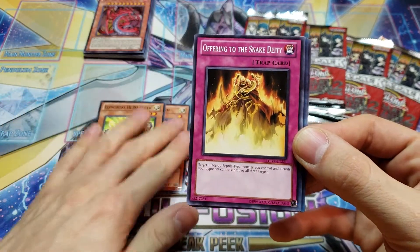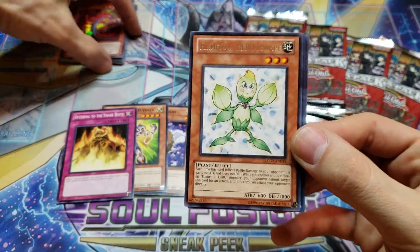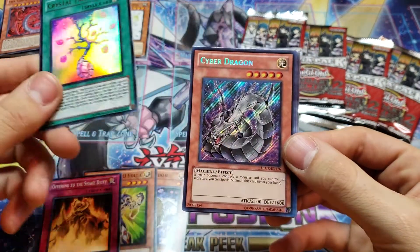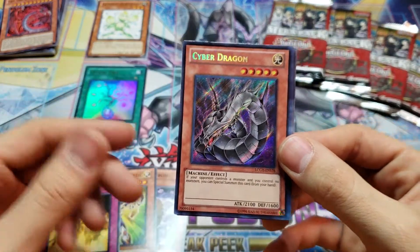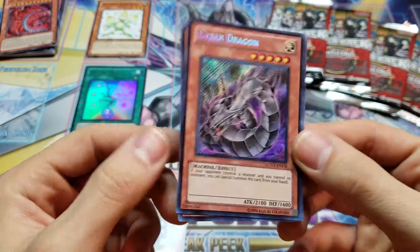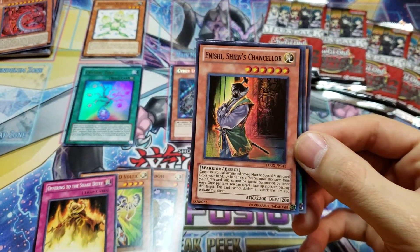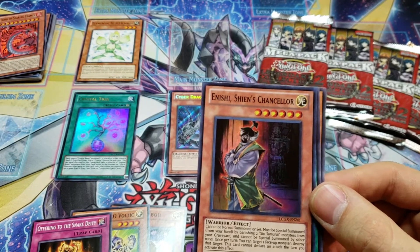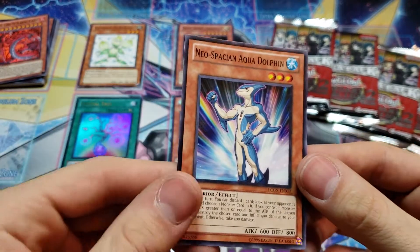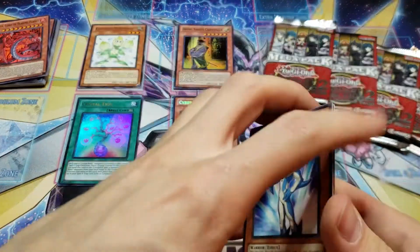Elemental Hero Voltic. Offering to the Snake Deity. And we have a Rare Elemental Hero card. For the Ultra Rare, we have Crystal Tree. Awesome — that's actually one of the cards I would have wanted. The Alternate Art Secret Rare Cyber Dragon, and they've actually been seeing some play recently, so I'm pretty excited with that. For our Super Rare, we have Sheehan's Canceler. And for a common, we have Neospatial Aqua Dolphin. I know the Gumblar Camo got hit, but Dolphin is still really cool.